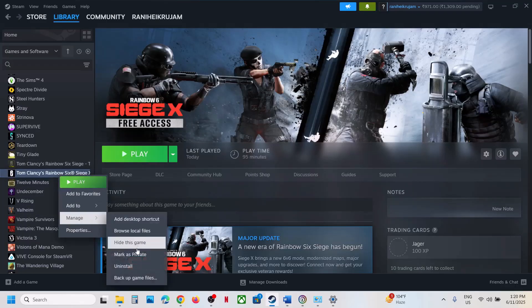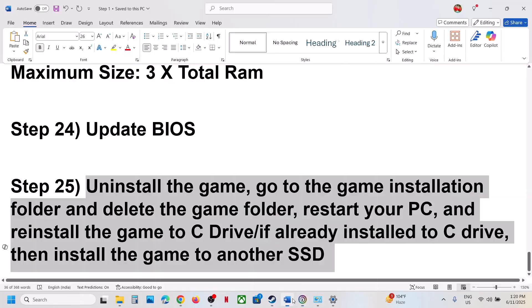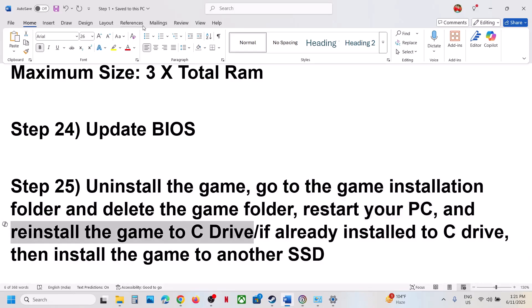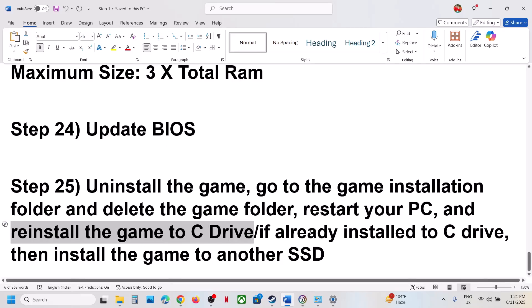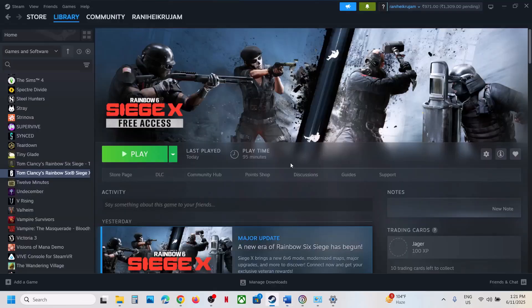The last step is to uninstall and reinstall the game to a different drive. Right click on the game, select Manage, click Uninstall. After uninstalling, go to the game installation folder, delete the game folder, restart your computer, then reinstall the game to the C drive. If the game was already on C drive, try installing it to another SSD and check. One of the steps shown in this video should help you run the game successfully on your Windows computer. Thank you for your time — please like this video and subscribe to the channel.